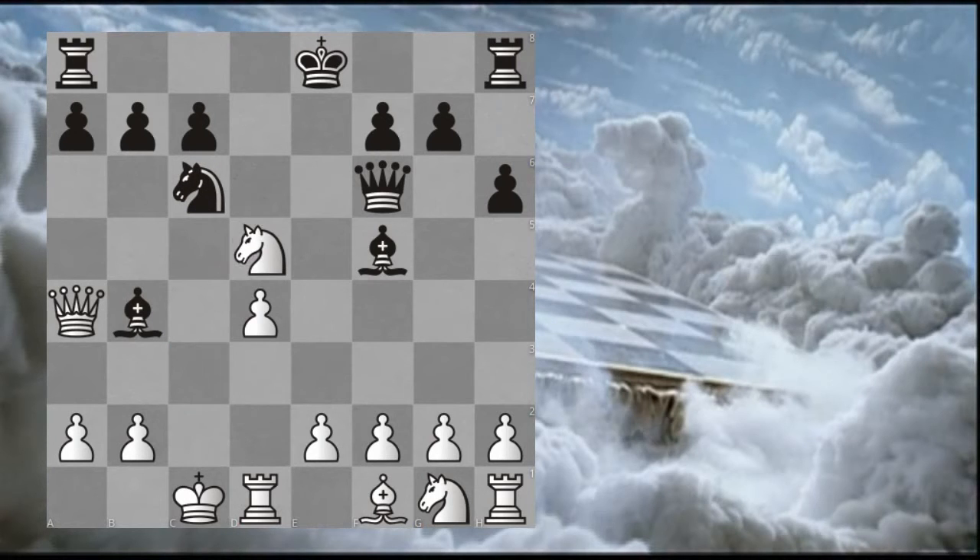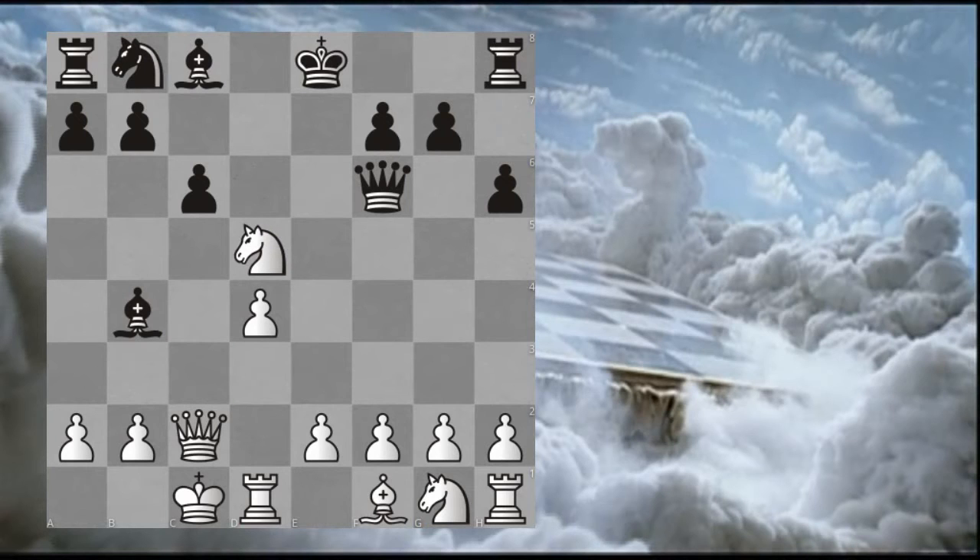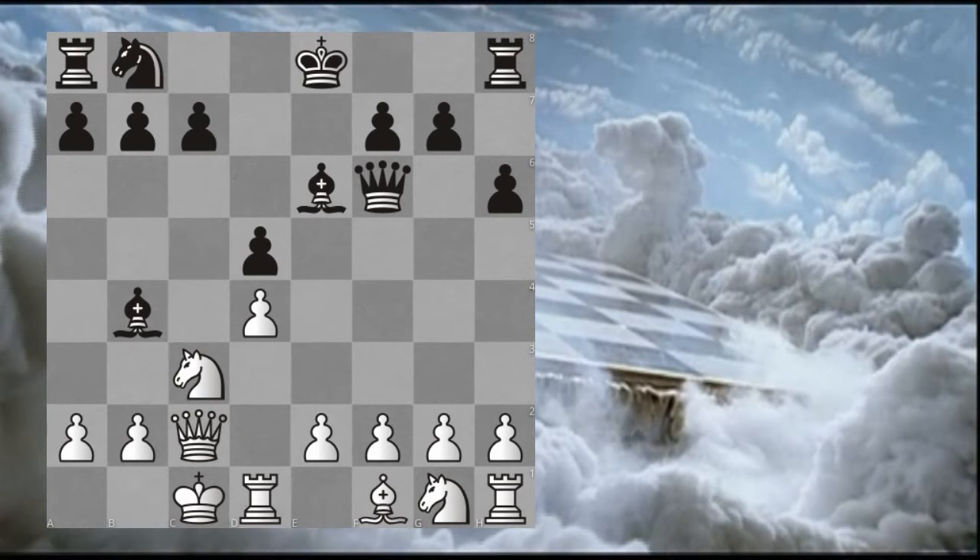You calculate that it's not possible for black to play a tempo-gaining move like Bishop to F5 because you'll simply play Queen A4. After Knight to C6 you can simply take the pawn anyway. And if black tries to defend with something like C6, again you can simply take the pawn, and this should be good for white. So you work out that in order for black to defend against your initiative, he has to play Bishop to E6, after which you plan E4, renewing your attack on the D5 point and trying to open up the position while the black king is still in the centre. This is plan A.